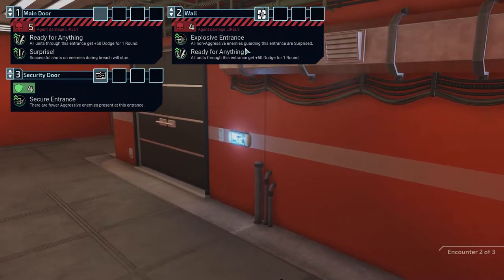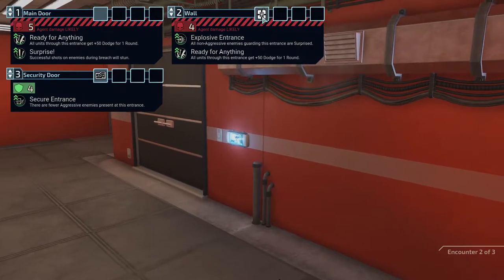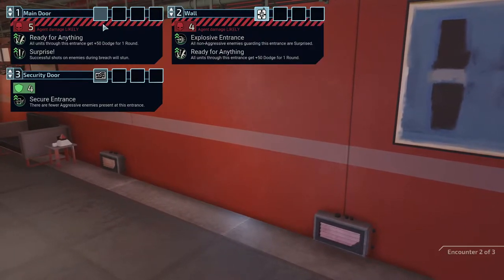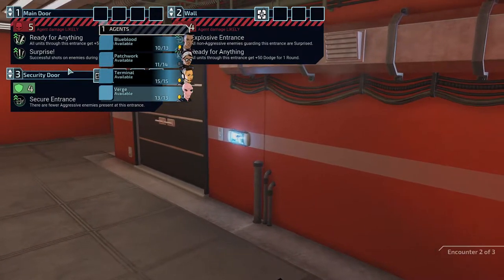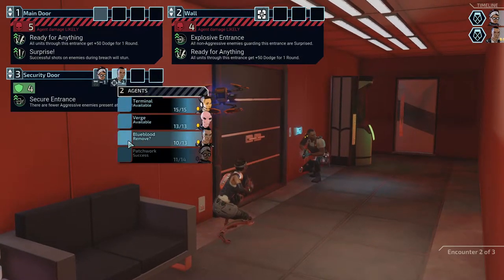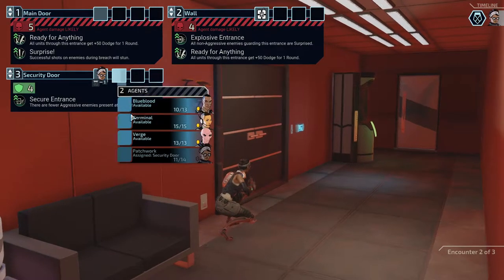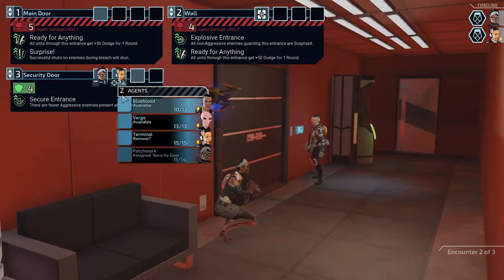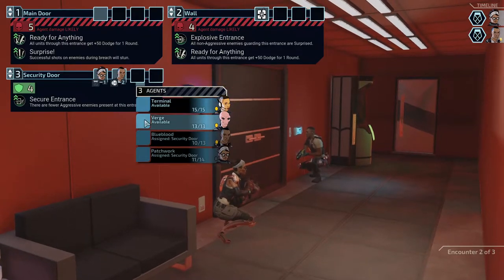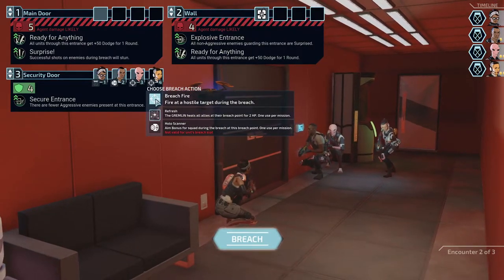There are fewer aggressive enemies at this entrance. Who cares? All non-aggressive enemies guarding this entrance are surprised. Oh, we can't do it - no one brought a breaching charge, you bastards. How does it work? I still have no idea. I guess I can go for a heal. Who cares? Let's go.